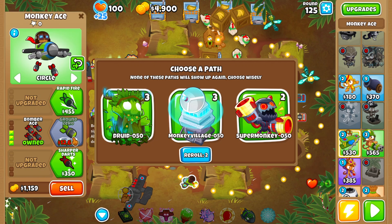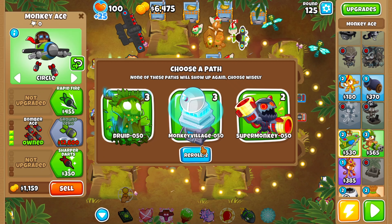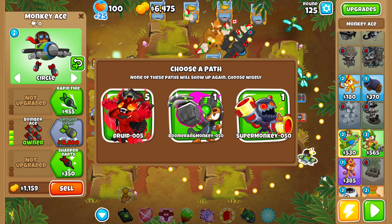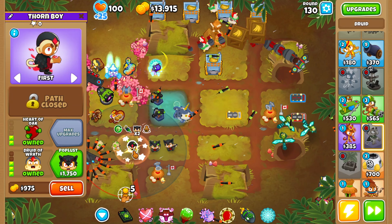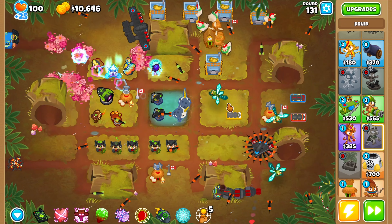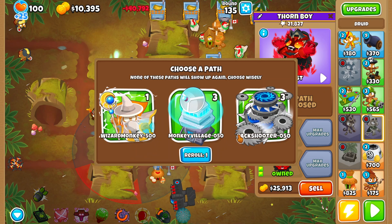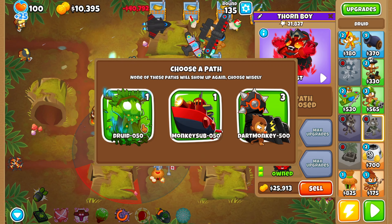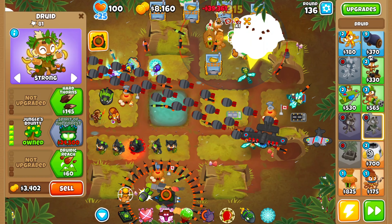On round 125 we actually get another tower pick - I thought this was done. Homeland is super tempting but I reroll and get Avatar of Wrath, which is not bad at all - comes with four druids, just one druid short of max stacks. Makes me wish I'd gone Super Storm earlier because that would also help with stacks. On round 135 we get one last pick and go for Spirit of the Forest for more cash, since Goliath Doomship still costs 600k even on this easier mode.